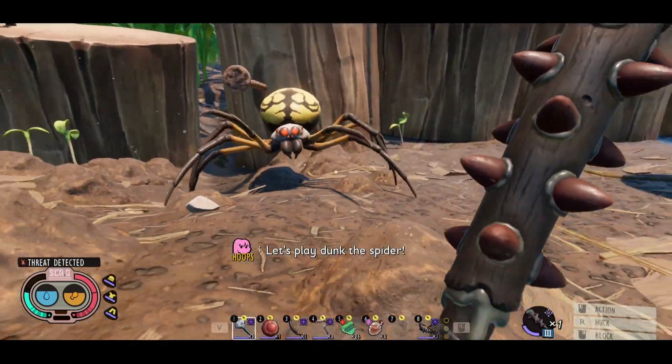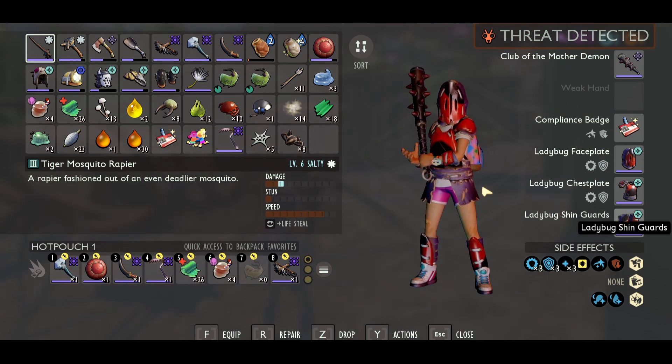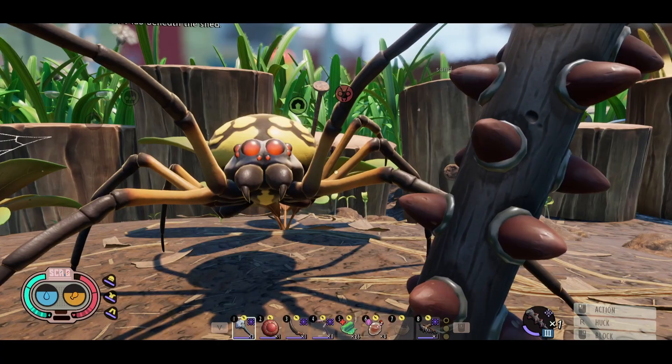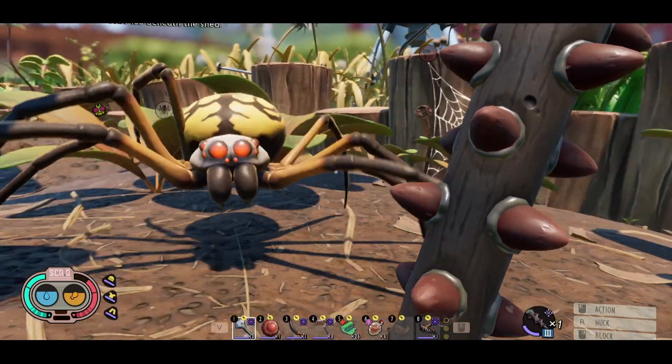Here we go. As much as it's wanting to T-pose on us here, we're going to look at the armor. We got the full ladybug set as well as the compliance badge on, just using the club with the mother demon — you can use whatever you want — but we're going to let it whittle us down in health.